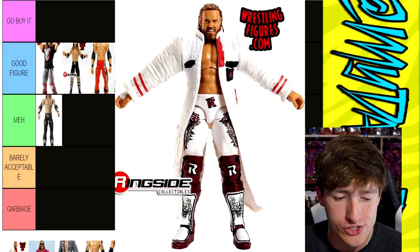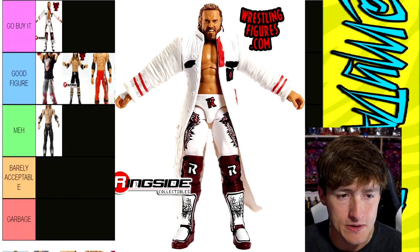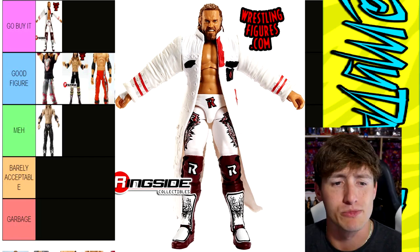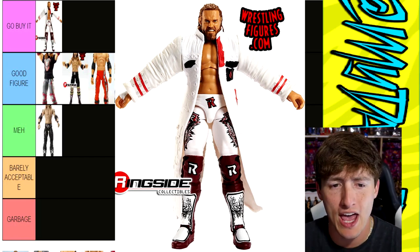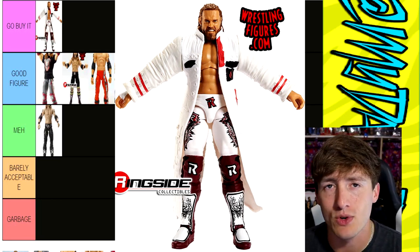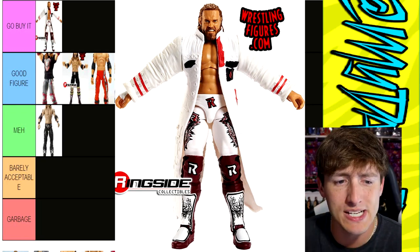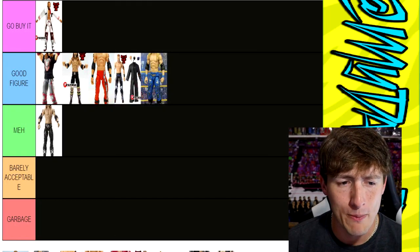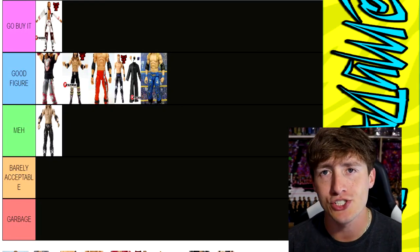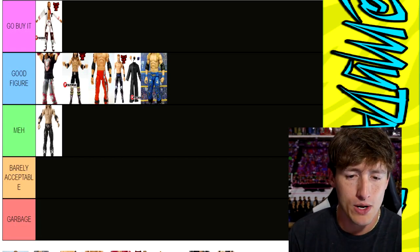Next up is Elite 94 Edge, the all-white gear. You know where I'm putting it — Go Buy It. Absolute Go Buy It. I realize I put the settings on portrait instead of square, which is gonna mess up my template, but I'll just have to live with it. Elite 94 Edge — love the gear, hate the rubber coat, absolute abysmal. I like the older Edge head sculpt, the pissed-off grungy look. The gear is so fire that you gotta go buy it. So good. I love how all the modern Edges are so good.